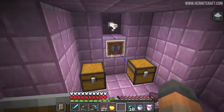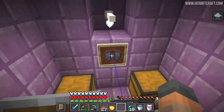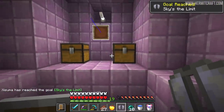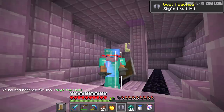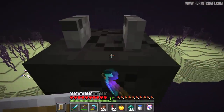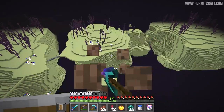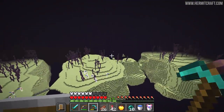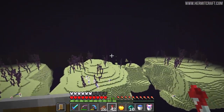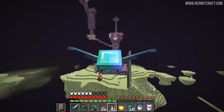And there it is, my friends. I should have brought a mending and unbreaking book to begin with, but this will do for now. There we go — absolute game changer, and we've got it. I almost forgot it: the dragon head. Yeah, we've got to take that with us. And now let's fly for the first time — awesome.